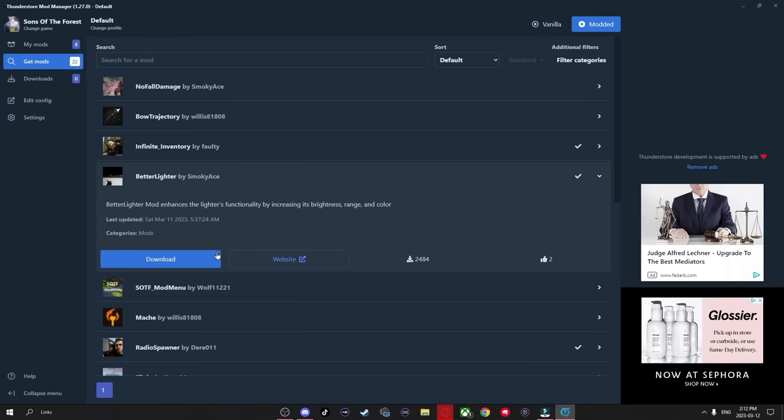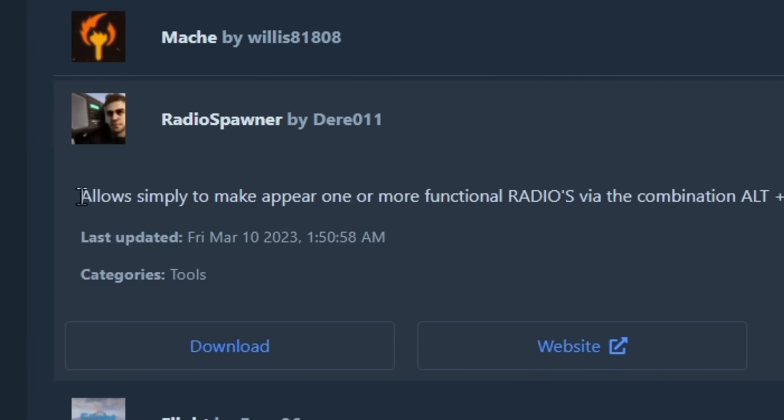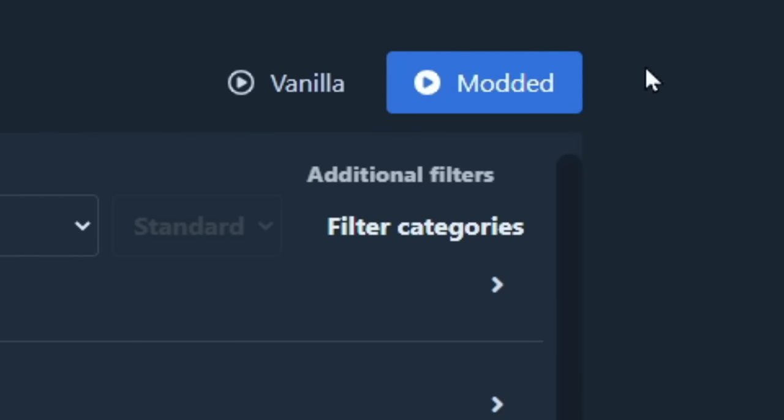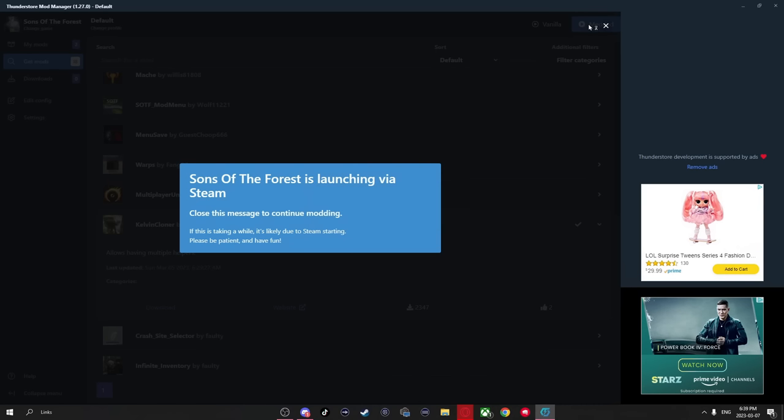It's as simple as that — the mod will be installed and that's all you need to do. If you don't know how to use a mod, click on it and read the description; they usually tell you how to use it. At the top you'll see a modded and a vanilla button. Vanilla is just the base game. The modded button will launch the game with the mods, so launch Sons of the Forest using the modded button — it'll launch through Steam.